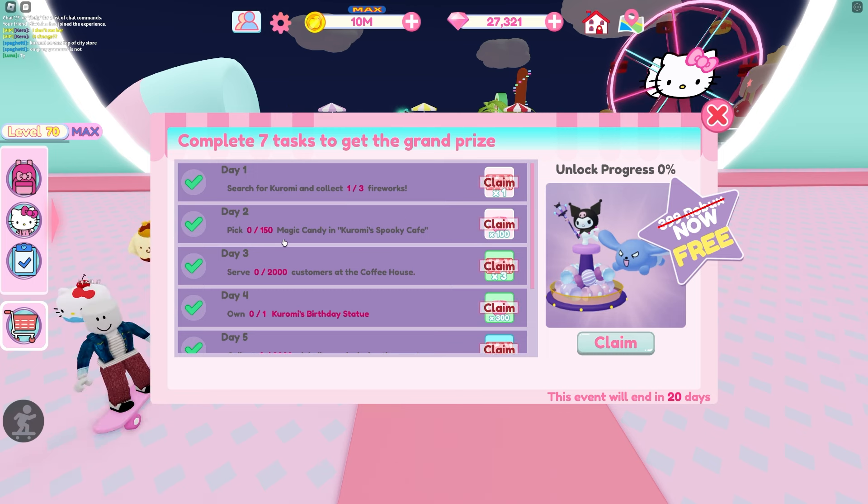We already got one of those. For day one you have to get those fireworks, and I did do a video about some locations — I'll have that video linked down below and in the card if you need help finding Kuromi, because that'll be really helpful for day one so you can find where Kuromi is at easily.